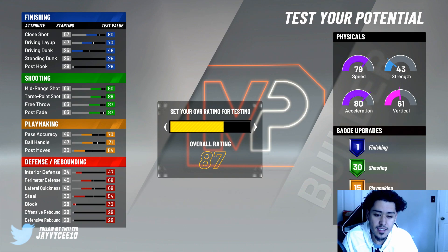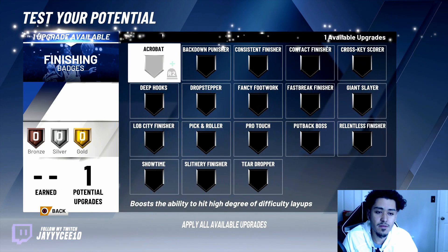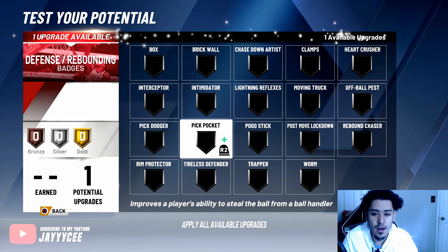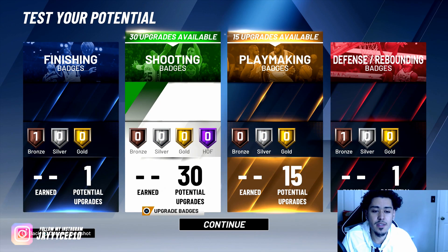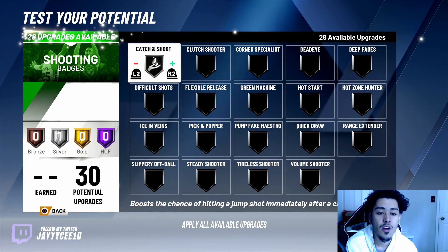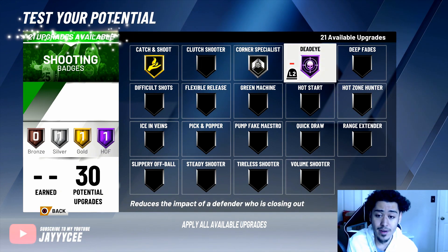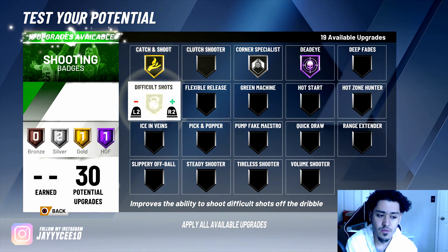Now our last page will be the badges, which is what matters the most. The badges are always personal preference based on how you're playing. For finishing badges I put draw foul — that helps in the paint. For defensive badges I put pickpocket — that helps with steals. For shooting badges, the most important: I would go catch and shoot on gold. That is a clutch badge that helps in so many different situations. Corner specialist I'll put silver. Dead eye I'll put on. Clutch shooter we'll leave for now. Difficult shots on silver.